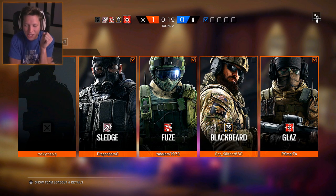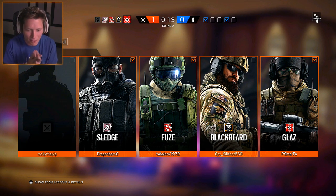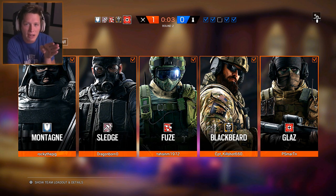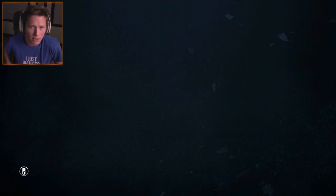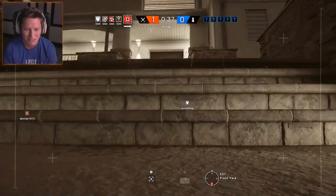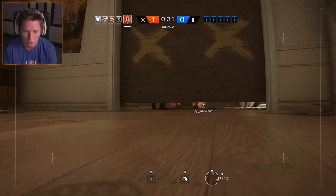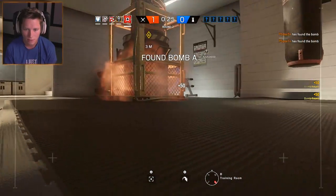Let's go with Glaz — we haven't used our boy Glaz or Blackbeard in a while. It looks like my teammate got Blackbeard, so that's cool. We've got a Sledge, a Fuse, a Blackbeard, a Glaz, and a Montagne — the big shield guy. I think Montagne is the one with the pistol that he can drop the shield and shoot with. I need to use some of those big boys — Tachanka's coming soon. I'll take all these points.